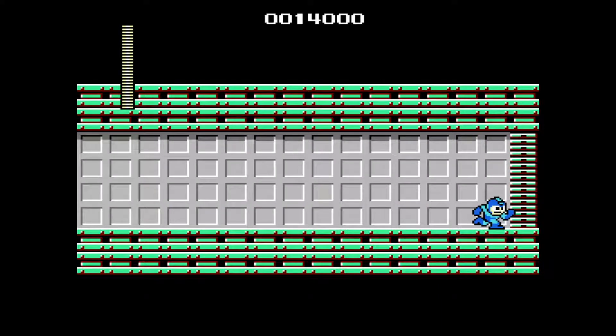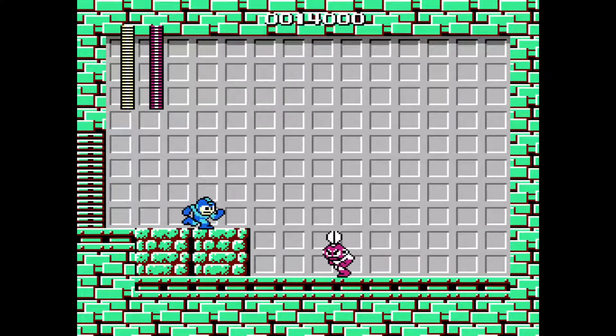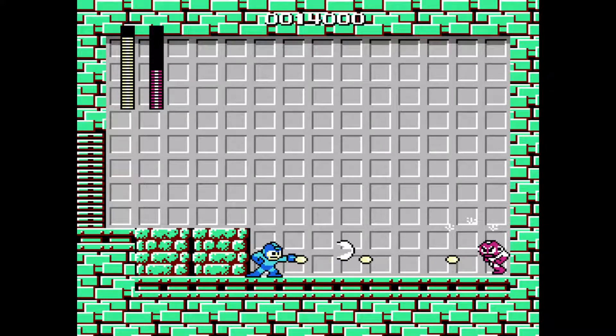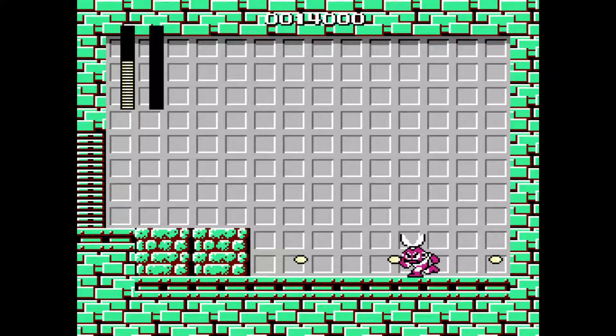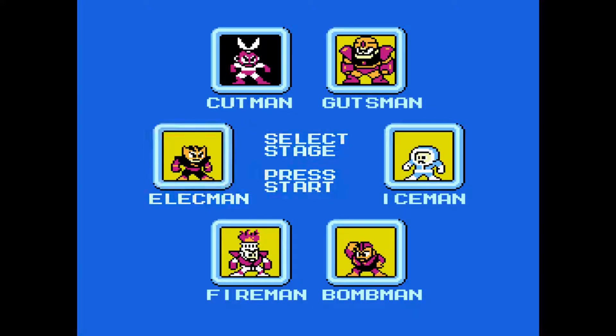When it comes to Cut Man, my strategy is basically just a war of attrition — which I guess is debatably all Mega Man bosses — but this one in particular is just a war of attrition. I get down here, I shoot him, and I basically lock him in a pattern where I can constantly shoot him. I'll do much more damage to him than he'll do to me, because my Mega Buster does three damage to him, which is actually a lot for a boss in the Mega Man series.